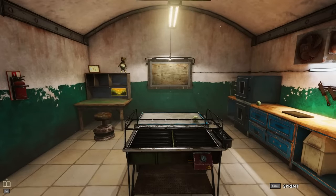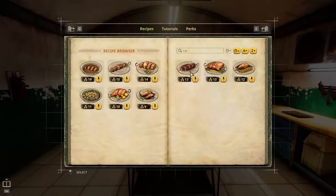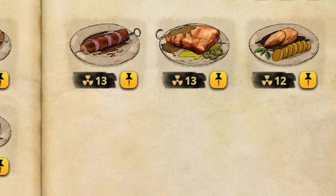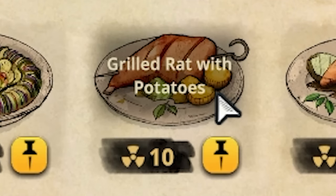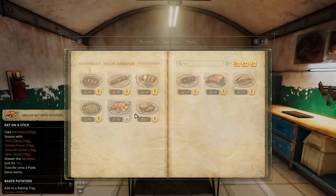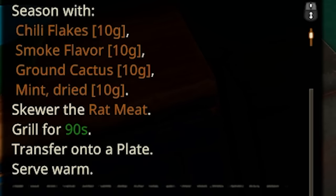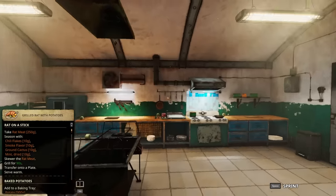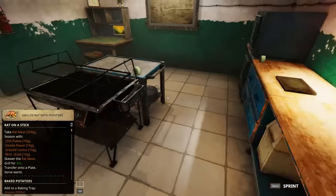So we're back in our kitchen here. I'm gonna pop up the recipes — this is all the stuff that currently uses rat. Look at this: Grilled Rat with Potatoes. What? That sounds delicious. And on the left we have our ingredients. I actually have some baked potato — it might not be perfect, but we could do it.